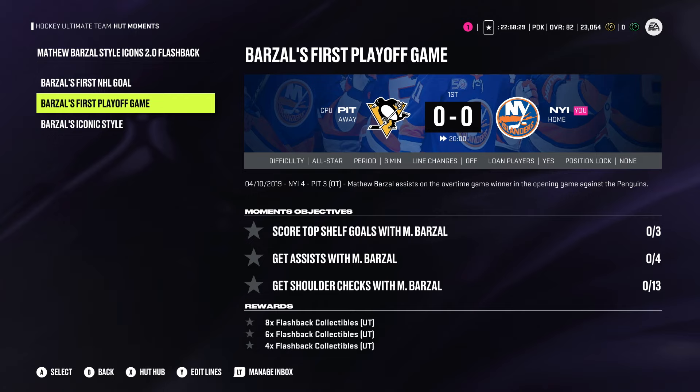The second one is all-star difficulty, three-minute periods. You've got to have a top-shelf goal with Barzell — you need three of them. So you need three top-shelf goals with Barzell; that could be any right top-shelf or left top-shelf. And you need four assists, and then you need 13 shoulder checks. This one's going to be a little bit difficult. Three top-shelf goals and four assists is ridiculous, because that's seven goals you basically have to score. You'll probably have to do this challenge multiple games — do the top-shelf goals first, then go in to get the assists with Barzell player locked. The shoulder checks should be pretty easy.